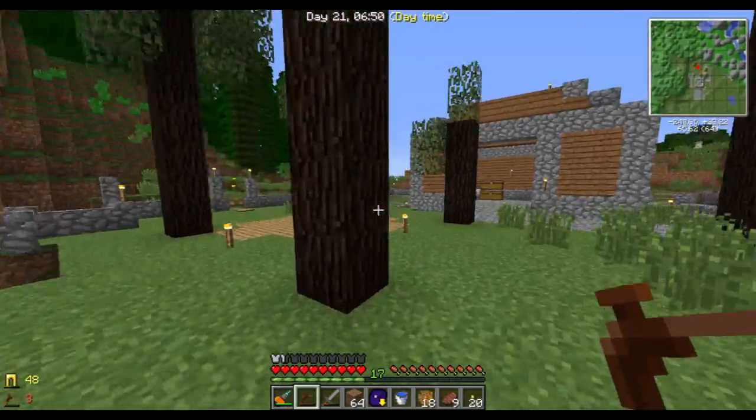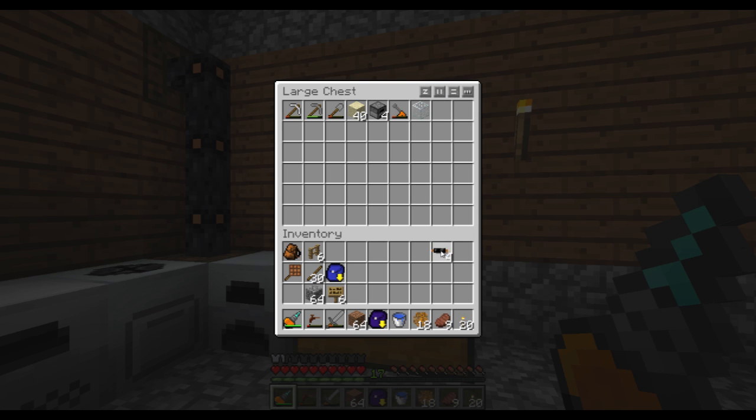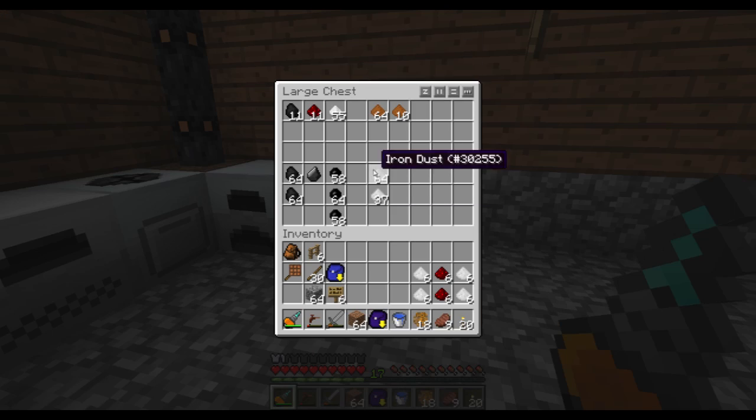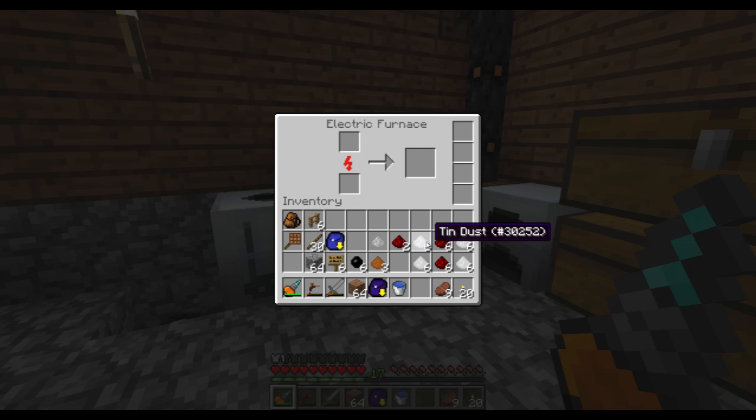A bat pack shouldn't be too much of a problem to make now. I need to have a total of three, four, five, six batteries. Do I have enough of that? Yeah, that's gonna be enough. And I also need an electric circuit — so two of those, one of those, three of those, and six of that. Let's cook the tin first — actually let's cook the iron since that's a bit faster. And we cook this one as well.